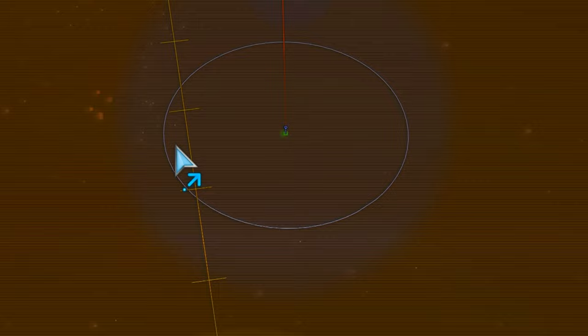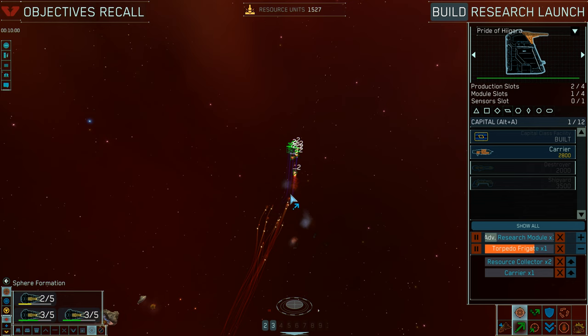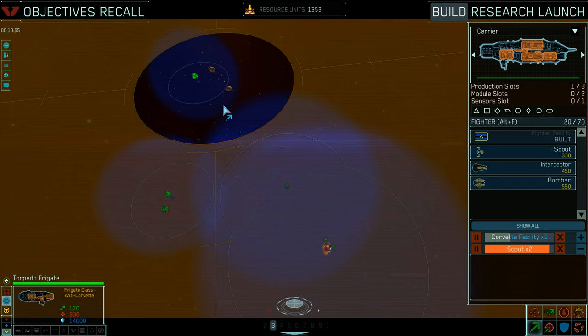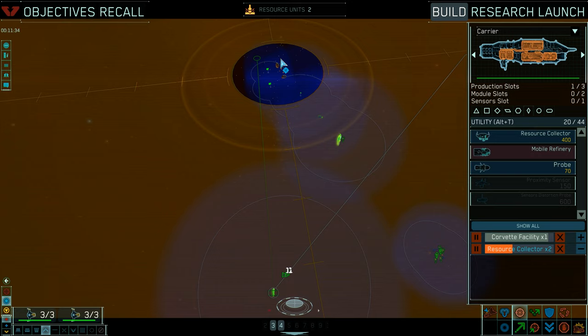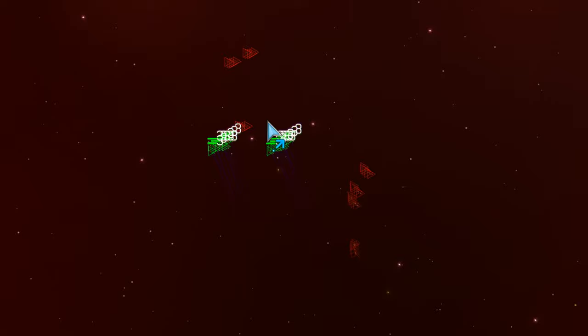I totally botched this engagement as I was planning my next moves, research options, and ship construction, so it was a waste of resources — with only the bright side of keeping my opponent on guard and maybe messing up his plans. The center position was left unoccupied and I started to mass ships at it by sending my scouts, bombers, torpedo frigates, and resource collectors there.